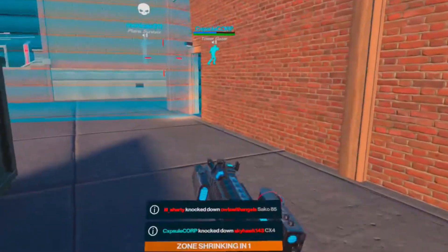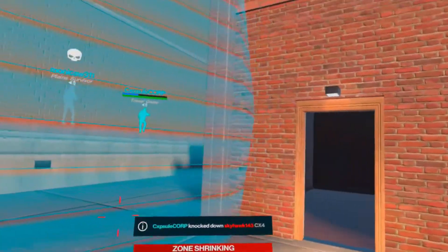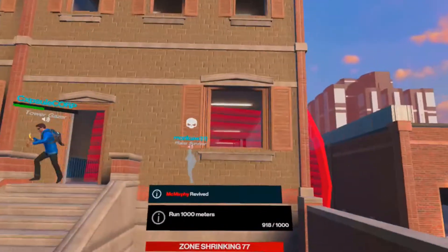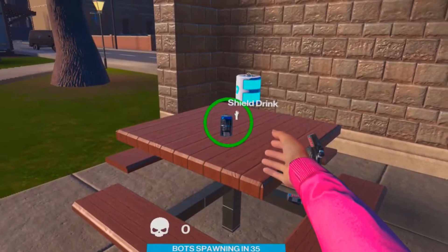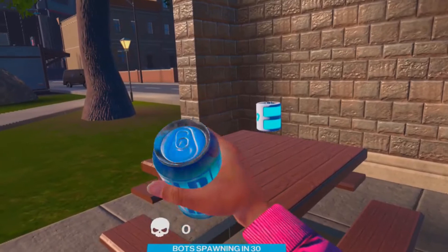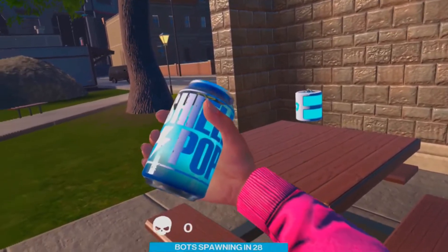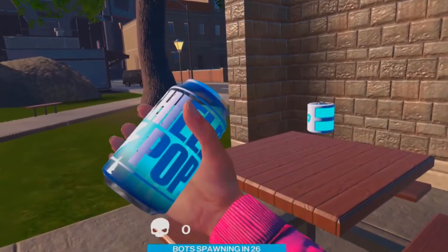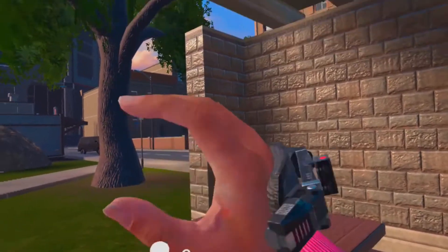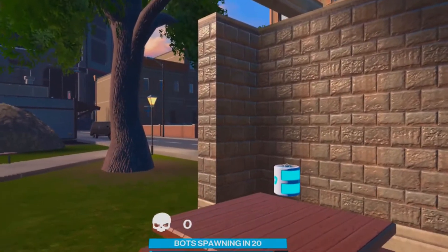The Zone Ball will appear red to anyone that it can damage, and it will appear blue if your teammate threw it and it will not damage you. The final item added to the game was the Shield Soda. Everyone can finally rejoice as there is a way to carry shield around with you. Just like the regular soda, drinking a Shield Soda will slowly replenish your shield over time.